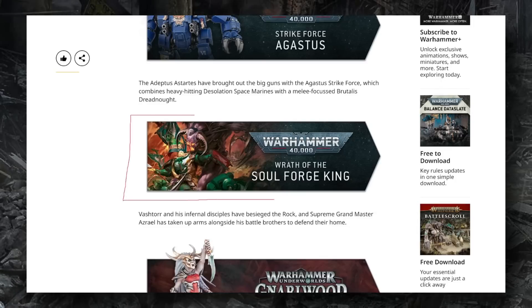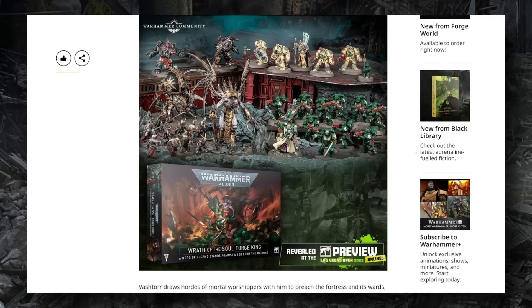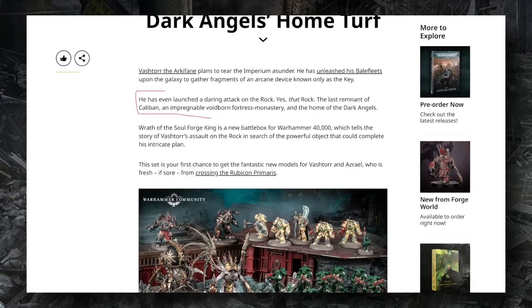Moving on, we have a new boxed set preview featuring Dark Angels versus what looks to be a Heretic Astartes or mixed chaos army led by Vastor. I've talked about Vastor in a short video — one of the most unsettling-looking models in Warhammer 40K, which I think perfectly embodies the aspects of Chaos in the 41st millennium. The box also includes the new Azrael model, a couple of Intercessors with the Dark Angels upgrade pack, and Dark Angels Terminators straight out of the terminator kit.